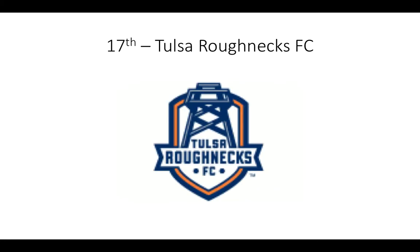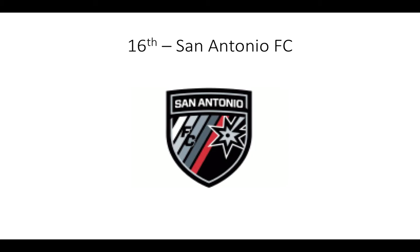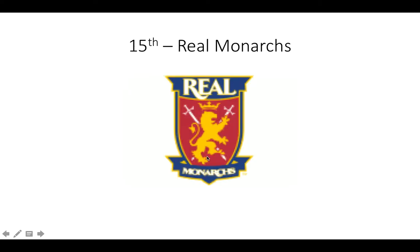Number 17: Tulsa Roughnecks. This is so long — we're at the halfway point, and what better to commemorate than with oil. San Antonio FC — why do you have the spur? This is not basketball. I like that little red stripe there, that's all I have to say. Real Monarchs — lions are cool, swords are cool. Like the RSL logo, fairly good.